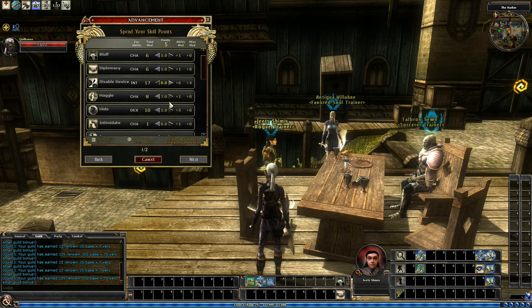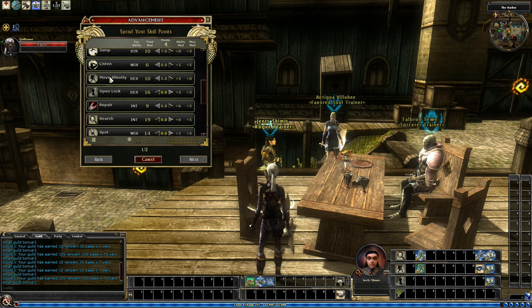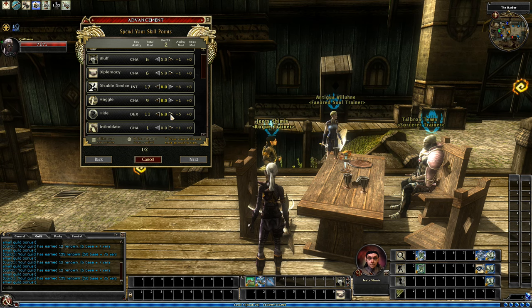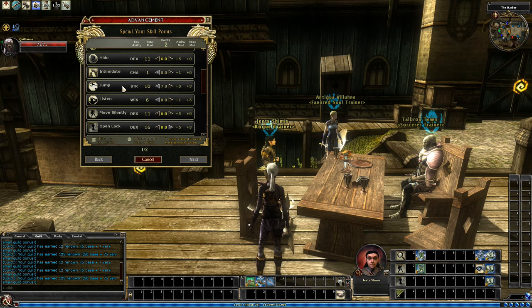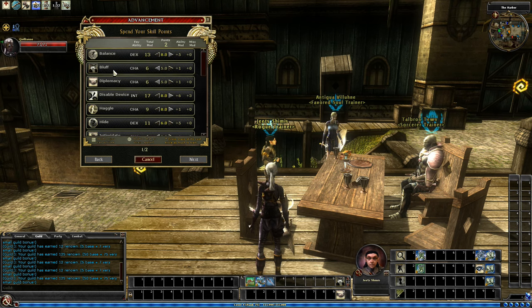Let's go ahead and put a point into Haggle because I think I want that. I had been putting points into Move Silently and Hide — yes, hide is right here. So we have two points to spend. I was putting some points into Bluff and Diplomacy, kind of splitting those up. I also have Jump. I think Jump is good enough now because later on it's not going to be maxed by any means, but if I get an item or a potion — normally those are plus 10 — so plus 20 is pretty good. It's not maximum Jump, but still it's a thing.